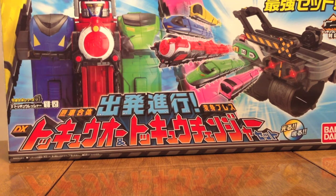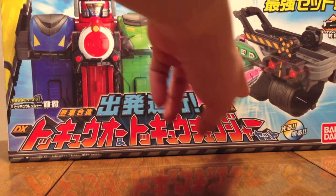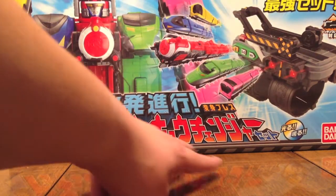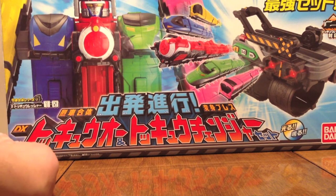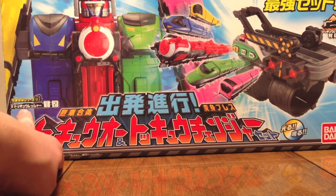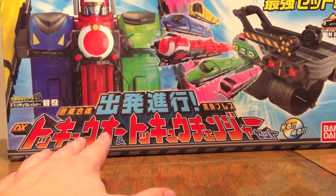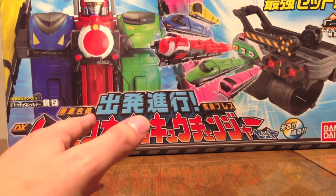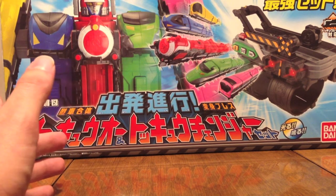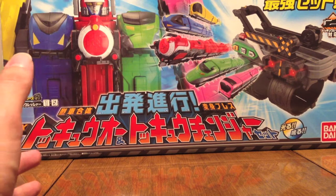First, let's look at the whole box. We've got ToQ-Oh and ToQ Changer written on it. There's ToQ-Oh series 1 to 5 — all the trains used in combination are numbered 1 through 5. Obviously to go with the 5, the ToQ Changer uses number 6, which is Car Carrier, 7 is Tank, and 8 is Diesel, with numbers 9 and 10 being Police and Fire.